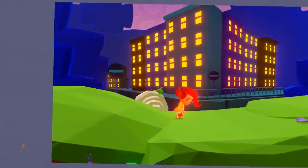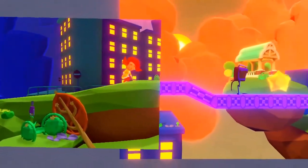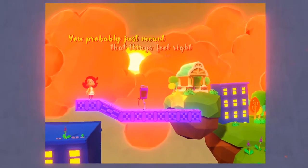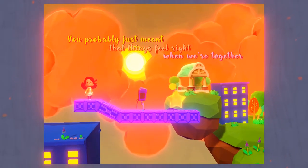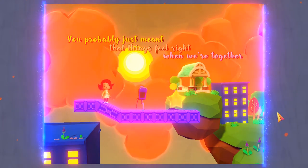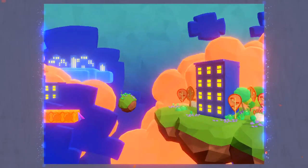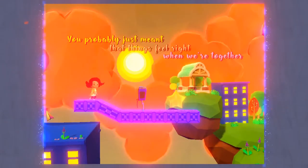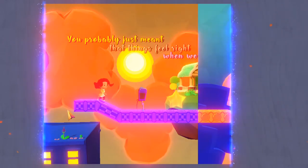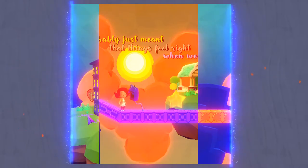And we're off. I could see myself like getting a piece of paper and actually folding it to try to figure these out - that would be funny. You probably just meant that things feel right when we're together, that's probably all he meant. All right, what's on the other side? I know, I'm sorry.